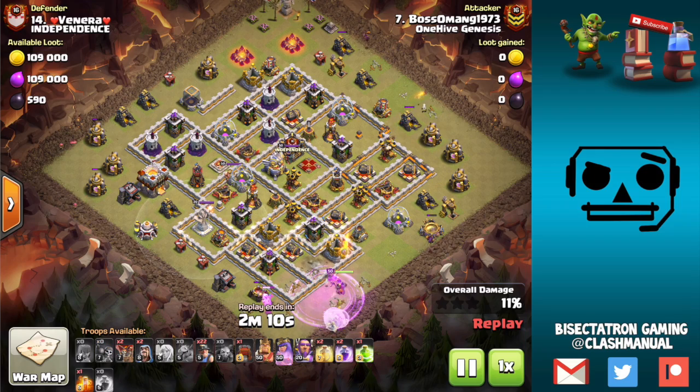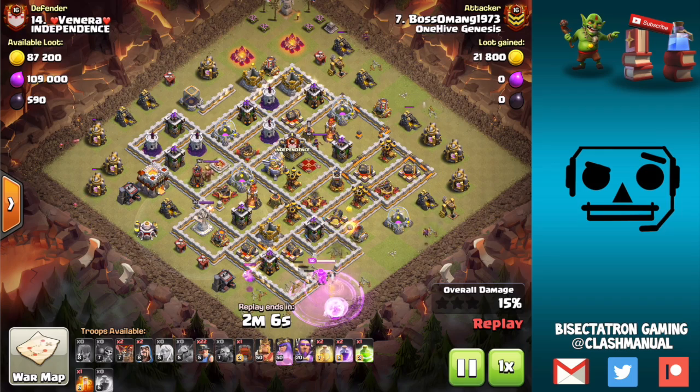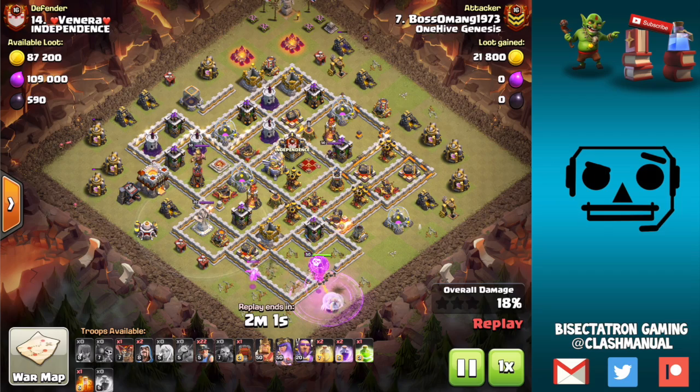But in this case, under rage, able to push those wall breakers in. There was a wizard tower, there was a mortar — a little bit sketchy. But the pathing for the queen is perfect because she just goes directly into the base. The funnel on both sides means she doesn't have to even walk anywhere; she's going directly in.